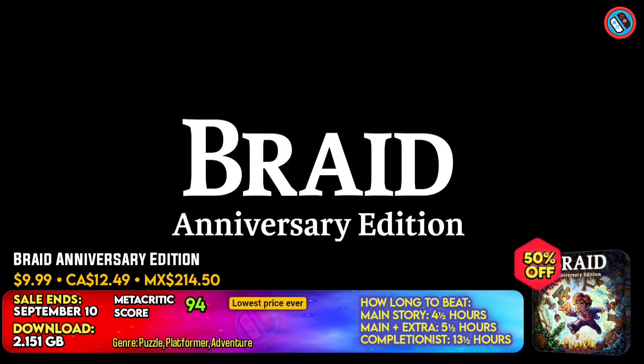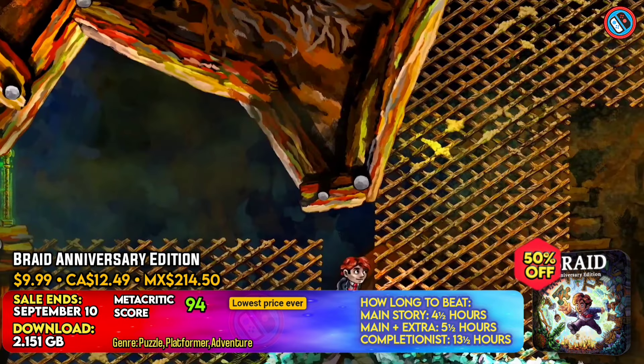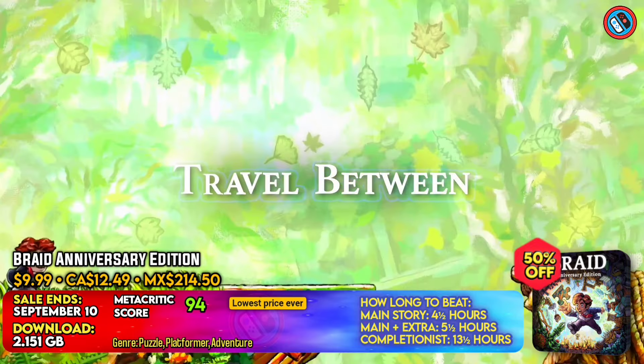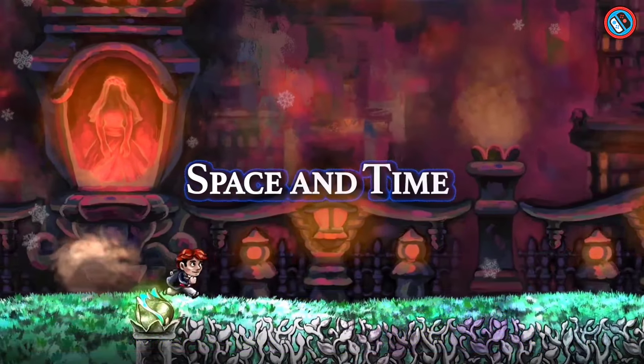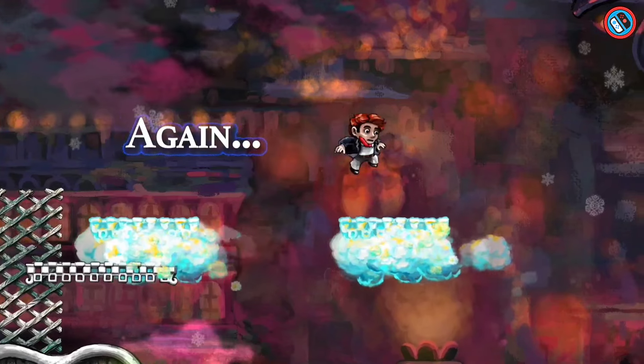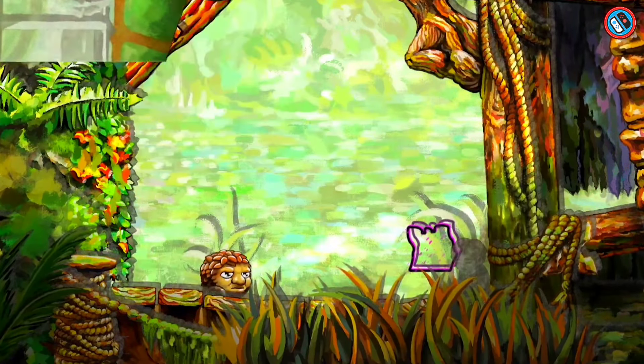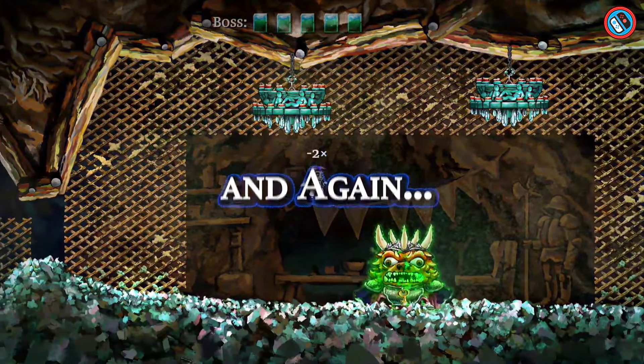The enhanced version of the indie classic Braid allows players to manage the flow of time and overcome complex platform difficulties. The game transports players from an urban setting to linked realms where time acts strangely in quest of a mysterious princess. The anniversary edition includes rebuilt high-definition visuals, new sound effects, and an extended audio commentary.